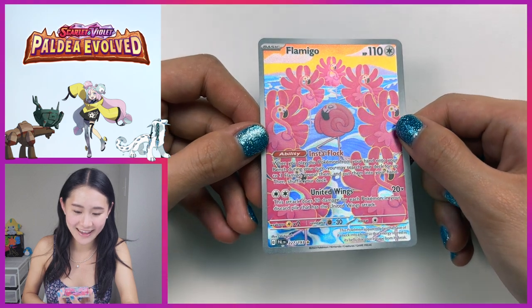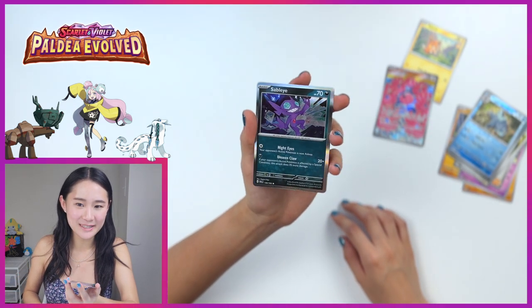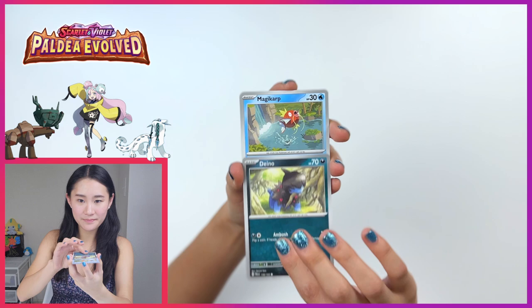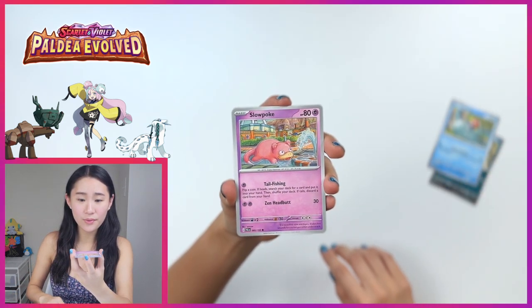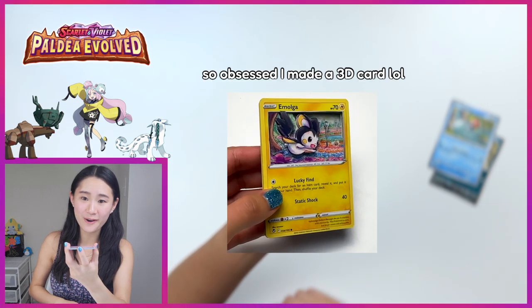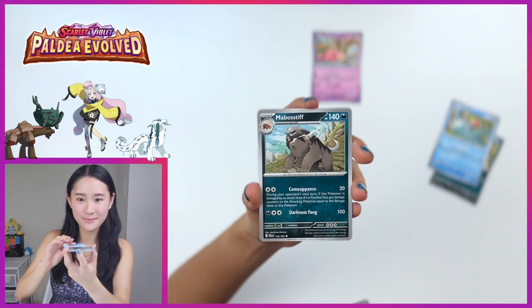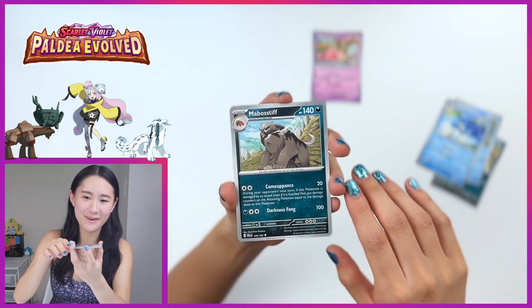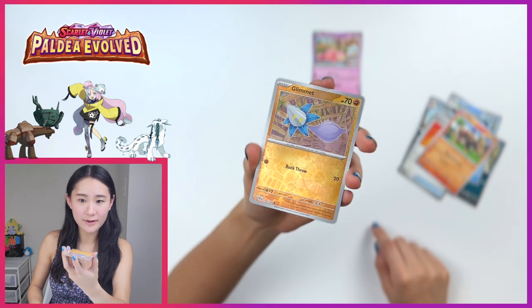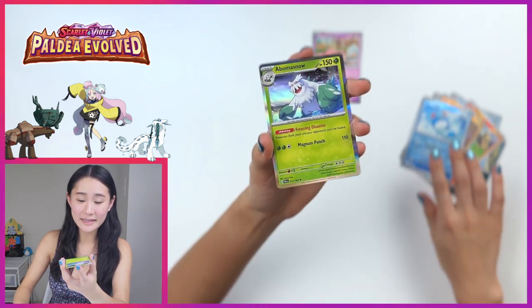Next, we've got Dano. Magikarp. Oh my god, look at that Slowpoke art. I really like this illustrator — I think they also did the Emolga card that I was obsessed with. Just look at how cute it is. Cute card pile. Quackswell. Mabastiff. Fighting Aole. Lit Leo again — I've seen a lot of this card. Limit, reverse holo. Meryl, reverse holo. And lastly, Abomasnow.